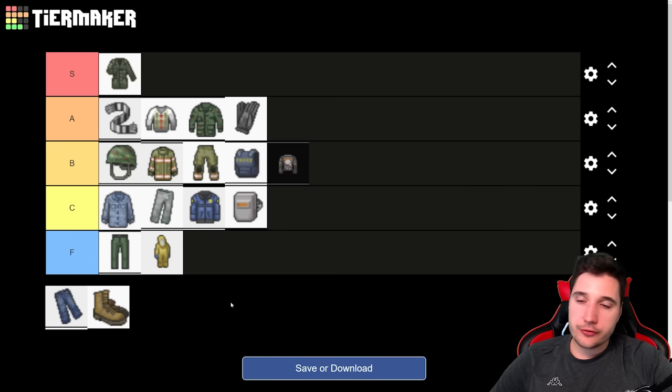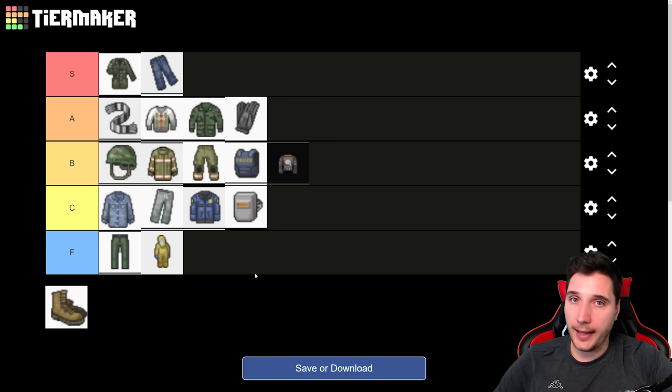The last pant item is leather trousers — black leather trousers or skinny leather trousers. You can find multiple of these; they seem pretty rare but I have seen them on zombies and in clothing stores. They offer even more scratch protection and are not nearly as heavy as firefighter pants, with no bad modifiers. These are straight up the best pants you can wear. When it comes to leg protection, go with these. We're going to put them into S tier.